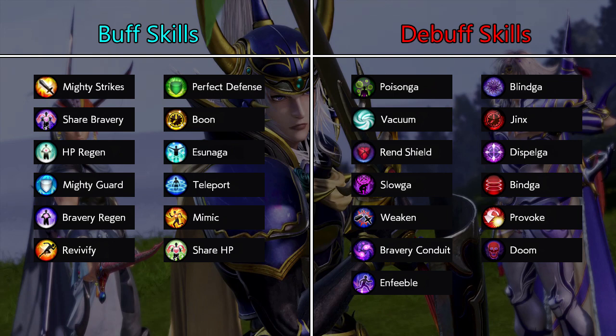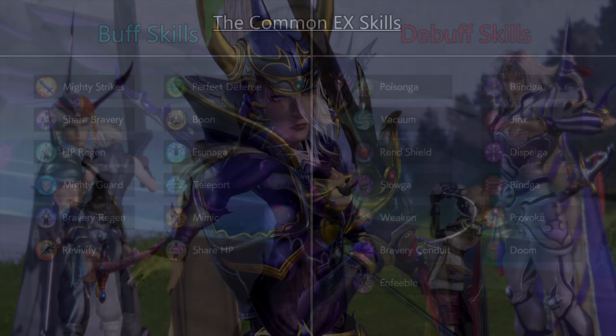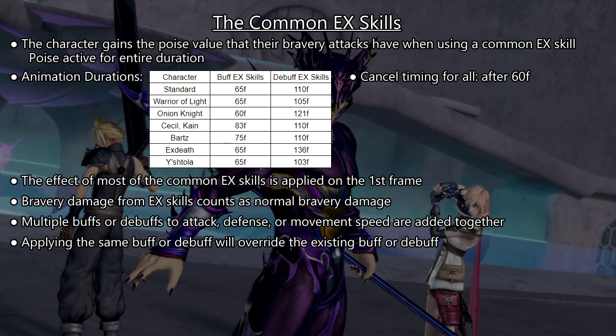The buff EX skills affect you and your teammates, while the debuff EX skills affect your opponents. When using a common EX skill, the character has poise equal to their character class throughout the entire animation. The usage animation is longer for the debuff EX skills than for the buff EX skills, and the times vary slightly per character.